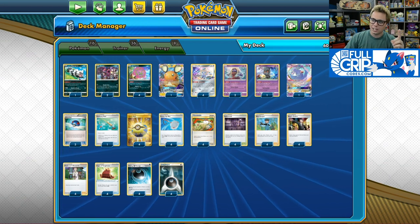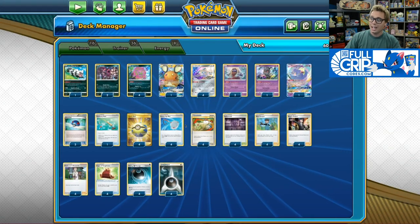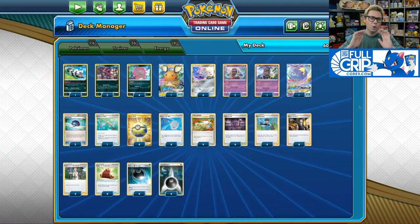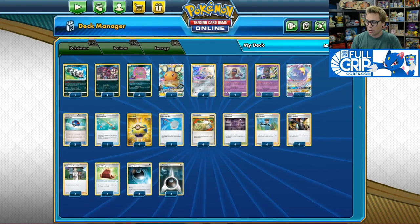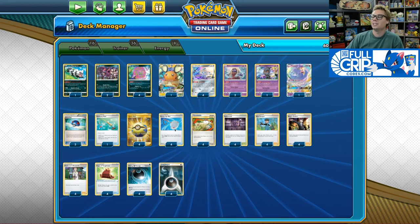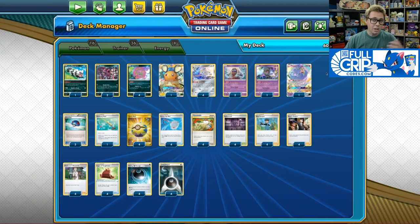With 10 damage counters on your Spear Tomb — and I haven't mentioned yet — we can do that thanks to the new Cape of Toughness from Darkness Ablaze, which gives the basic Pokémon this card is attached to plus 50 HP, meaning that your Spear Tomb can have 110 HP. So your Spear Tomb can deal 310 damage with 10 damage counters. Dealing 310 damage with the Galarian Zigzagoon, whose Headbutt Tantrum ability places an additional damage counter wherever you want on your opponent's board, and with four copies of Scoop Up Net, you can very easily one-hit KO 320 HP Pokémon.